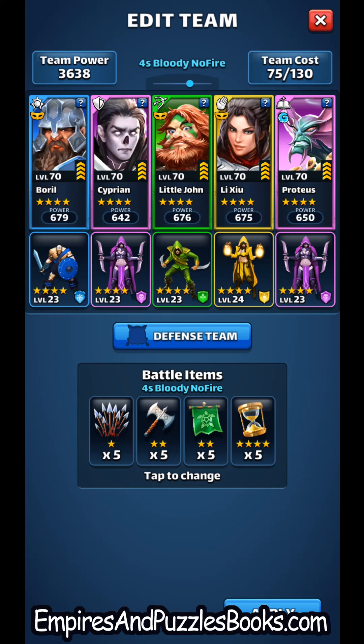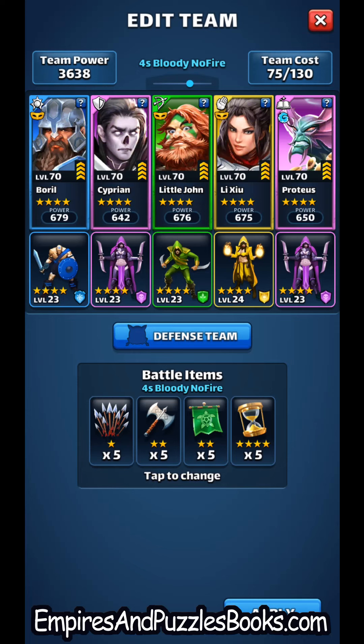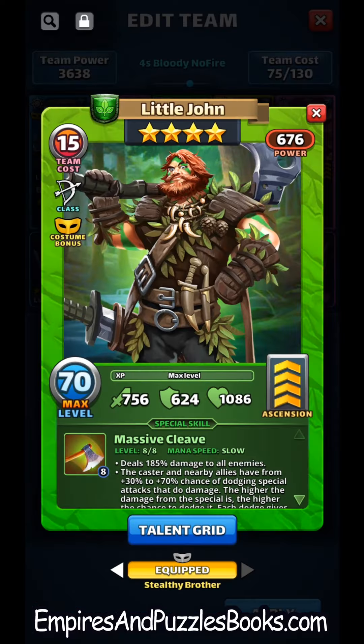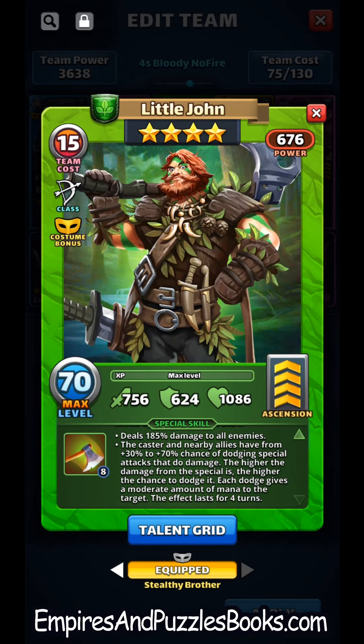Let's look at some specials that might be helpful in this bloody battle. I would recommend considering heroes that offer perfect riposte counterattack — that would be Boril and Cyprian. They both counterattack with 125% of the damage received for themselves and their two nearby allies, which is a good way to get some damage back. Another way to avoid getting damage in the first place is by dodging. Costume Littlejohn is the only 4-star that offers dodge — though his health and defense numbers are not super great, if you've done amazing things with emblems to beef him up, that dodge might come in handy.